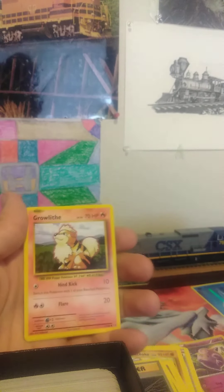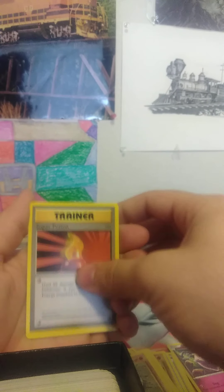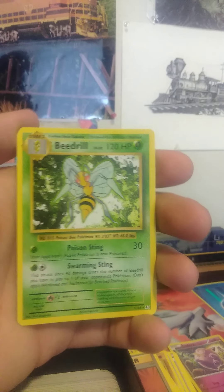Next pack: we got another Energy, a Growlithe, and a Brock's Grit. Two more Evolutions packs to go. Next one: we got Sandshrew, another Super Potion, and a Beedrill.